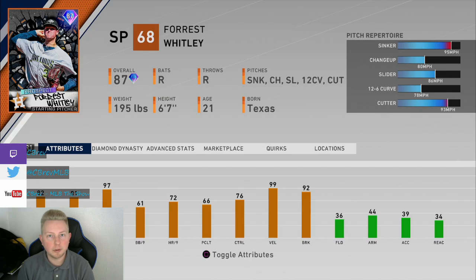I think this card's overall is lower than it probably should be, because his fielding stats are so low. His actual pitching stats are higher than an 87 overall, if that makes sense. Obviously if the ball gets hit to him — a very niche situation — he's going to have a tough time with the throw meter. But the point is this card probably plays above his overall as a pitcher.